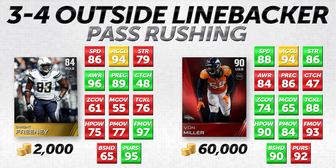Von Miller is kind of more balanced with his pass rushing attributes — he has an 84 for power move and a 93 for finesse move, so he's good in both categories. Whereas Dwight Freeney is really leaning toward the finesse move, which makes sense if you've seen him throughout his NFL career. He checks in with a 97 finesse move — that is four higher than Von Miller's best pass rushing move. He does lag behind with the power move though; he's seven lower than Von Miller, which is a substantial difference. But he does have a decent pursuit at 95, which is actually really high for a linebacker.